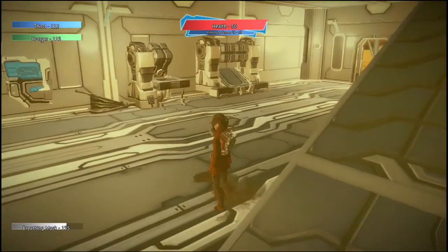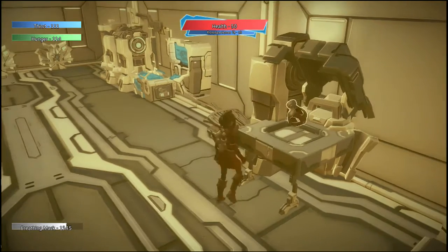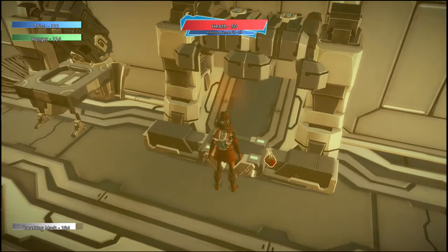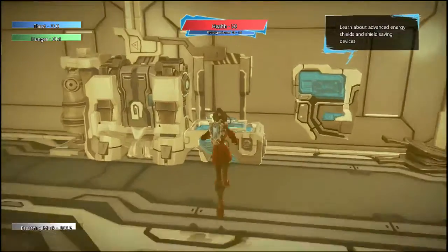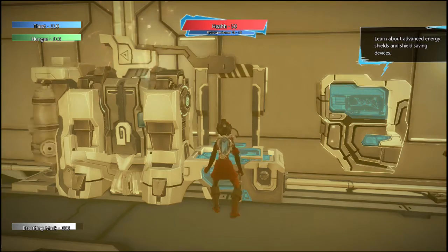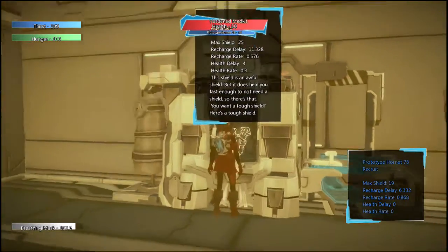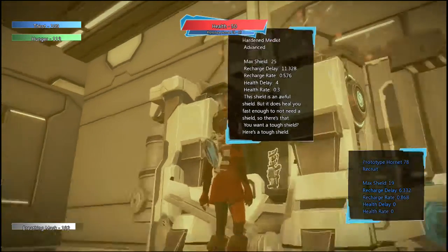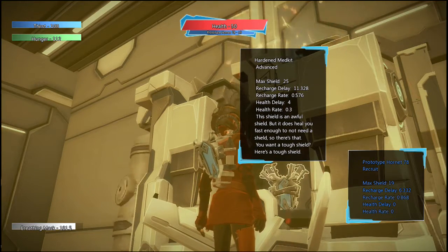It sounds like the shelter repair is done, and we have a couple more machines that have appeared. This machine we can activate and it'll give me one breathing mask with a minute cooldown. We can activate this other machine and it'll give me two pieces of food, also with a minute cooldown. And here we have another energy shield creator — similar to the one we saw earlier but far more advanced. This one will give me a higher grade shield with a higher capacity and modifiers. It looks like this one will give me health regen along with a decent shield capacity.